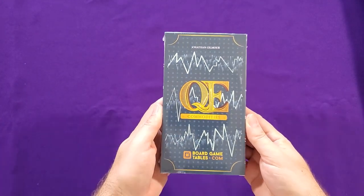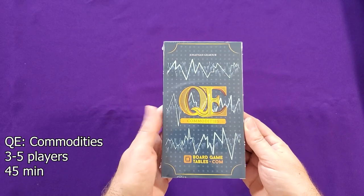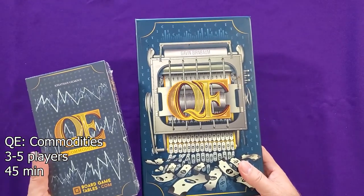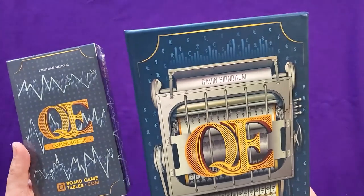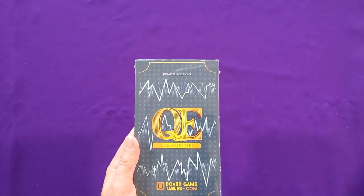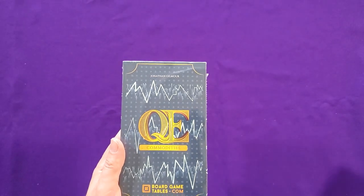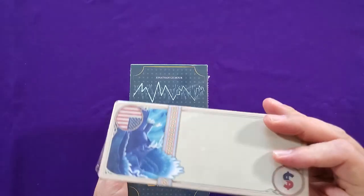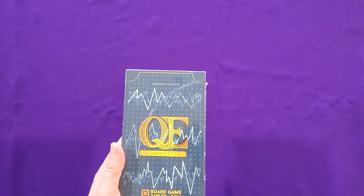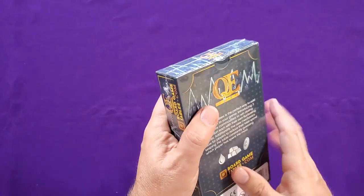Hi, this is Steven from Just Got Played, and today we're going to take a look at QE Commodities, an expansion to the board game QE. This was designed by Jonathan Gilmore. Today, I'm also going to take a look at the alternate art checks by Ian O'Toole, which is just a promo that you can get for the game.